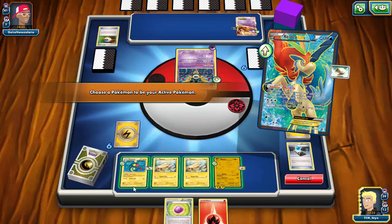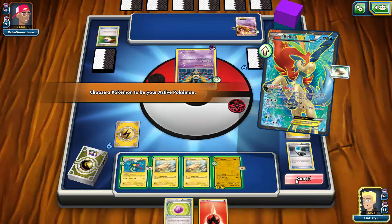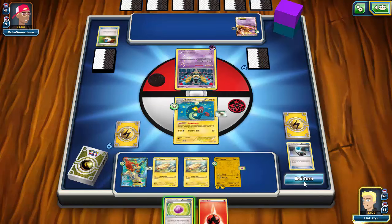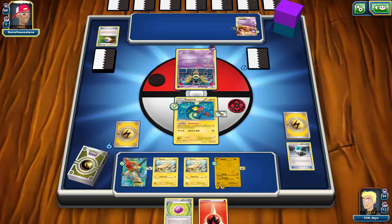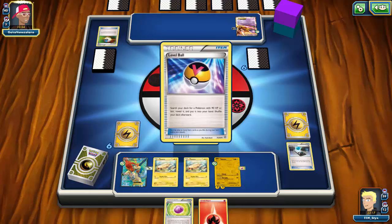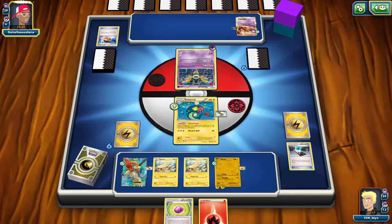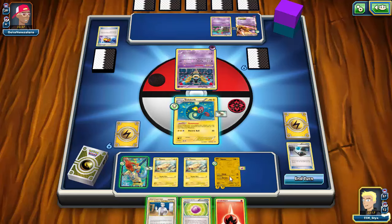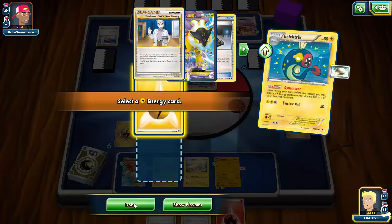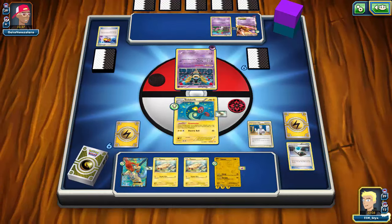I'll retreat back into Zekrom. If Sigilyph damages Zekrom, Mewtwo can X-Ball it for a knockout with a DCE. I also can't afford 20 self-damage from Bolt Strike. My opponent will need at least two energy to knock out Zekrom. I've hit a clunky moment where I don't draw a supporter, but then I top-deck Professor Oak's New Theory — perfect. I'll Dynamotor a Lightning onto Zekrom.